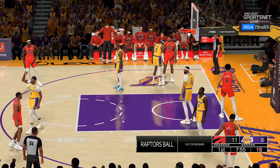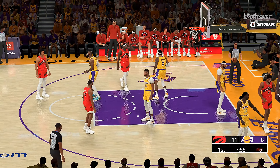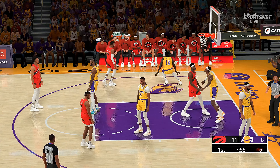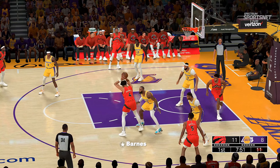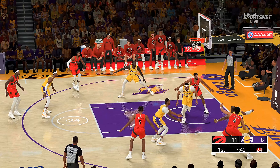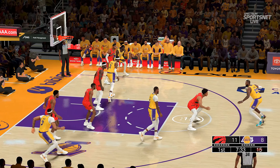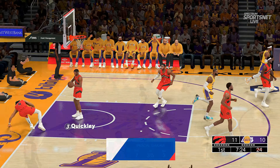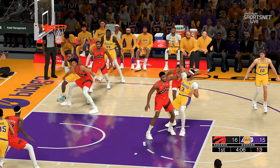Barnes drives — Davis with the block and it goes out of bounds, that one off Davis. Quickly passes to Barnes on the wing. Shot clock at six, here's Siakam for three — it doesn't go for him; defense dodged a bullet, total breakdown. James outside — so far in this one, two for four. He gets a great look there. Reeves still without a bucket. Davis drives in, shoots over Young — Davis can't hit.